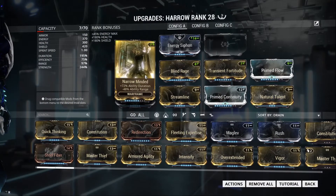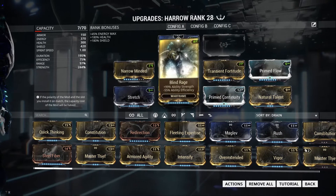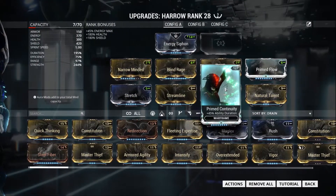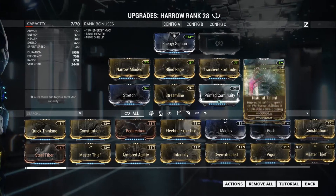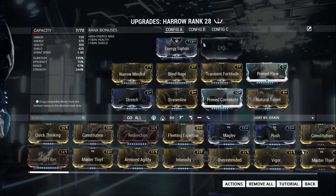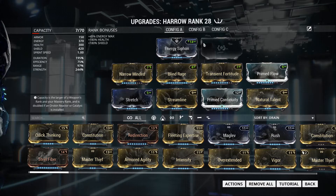The mod setup I have — again, if I had the endo and credits right now I would max these — I have Narrow Minded, Blind Rage, Transient Fortitude, Primed Flow, Stretch, Streamline, Continuity, and Natural Talent. In the exilus slot when I max him out, I'm probably going to put either Power Drift or Cunning Drift depending on the scenario — whether we're doing a survival or a defense, range or strength. It would vary.